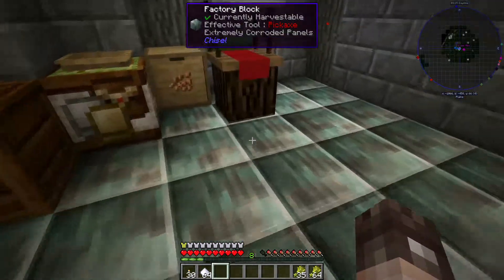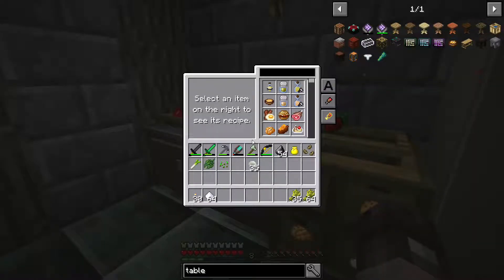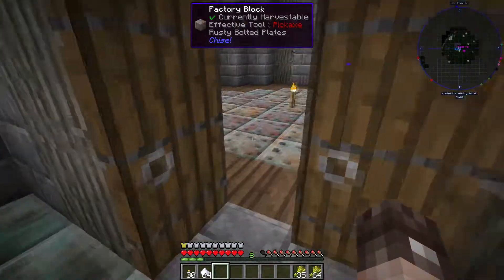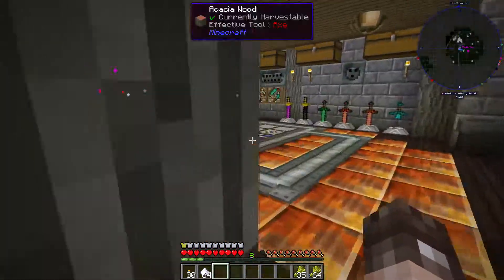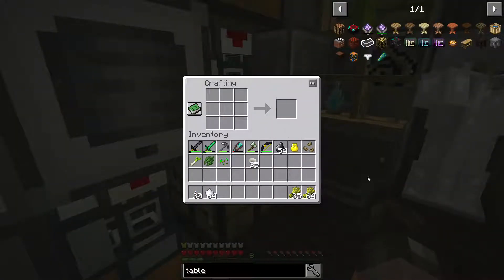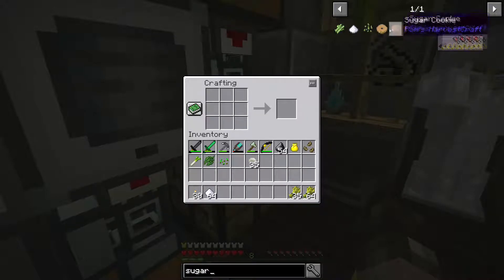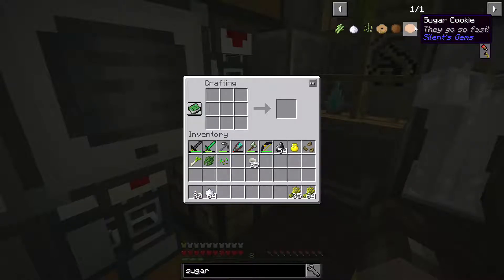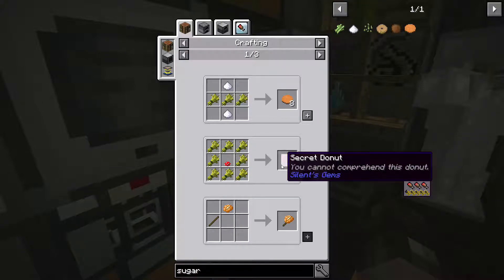Now, the sugar cookies, they'll be easy enough to make. Let's have a go - can we make sugar cookies? I actually need some kind of crafting table in here. Let's come into this area. So, sugar cookies - ooh look, cinnamon sugar donuts as well. So we've got Pam's sugar cookies, we've also got the Silent Gems sugar cookies. So these are the things we're looking at here - we've got the donuts, the secret donut, and we've got those.